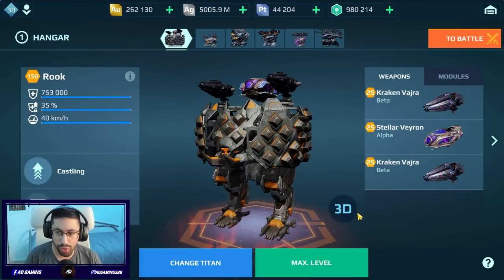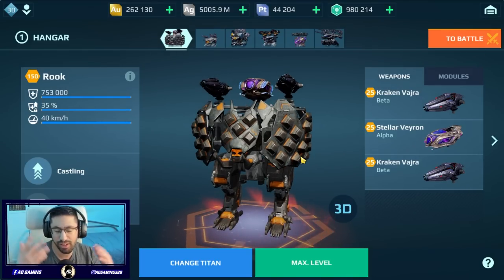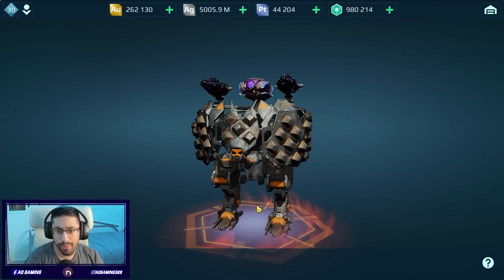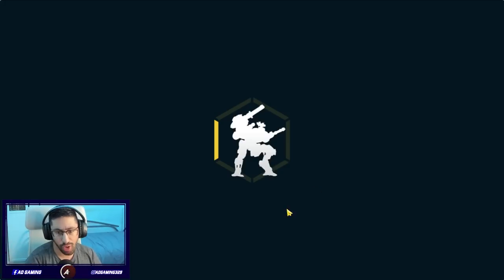This time I'm going to show you a gameplay with the Rook Titan at max level category on the live server. You can see the stats of the Rook Titan — basically it's the father of the shell. You can see his physical shields. I decided to use a hybrid build: Kraken Vajra and Stellar Veyron.